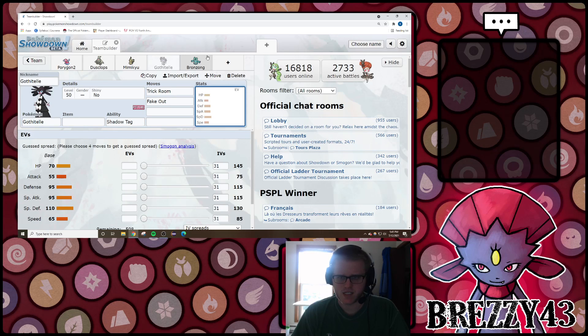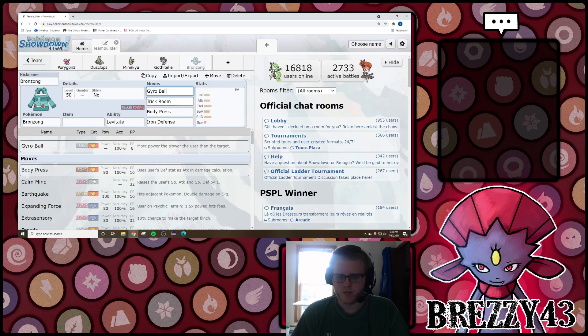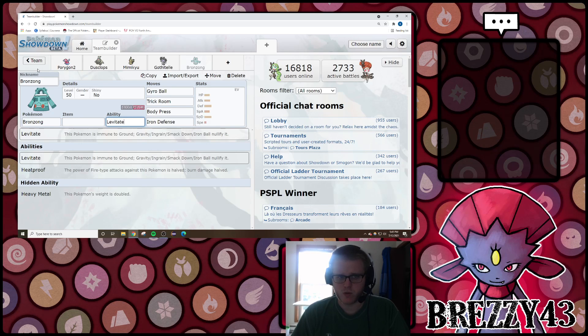Pretty good defensive stats as well on Gothitelle. And then Bronzong functions as a really nice Xerneas answer. You've got Gyro Ball, Trick Room, Body Press, and Iron Defense to be a nice endgame mon off of really reasonable defense stats. Levitate making it immune to Ground is really nice as well.